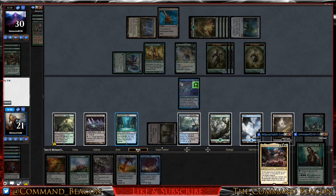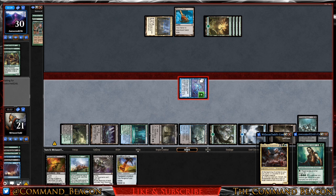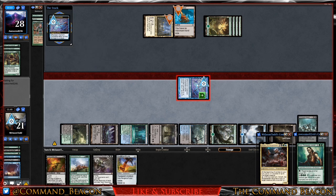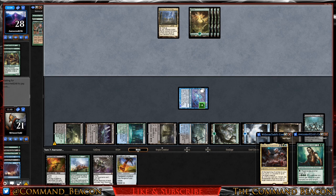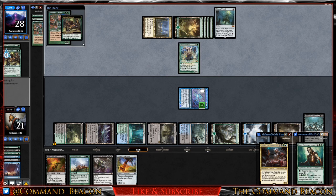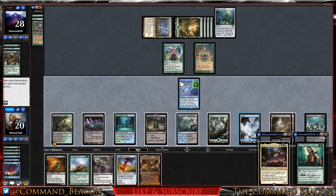We cast Cyclonic Rift with the overload, move to combat, and swing in with the Cephalid Constable. Unfortunately we bounce back their lands too — not necessarily what I like to do. They replay underneath, putting down Mana Vault, Fauna Shaman, and Eladamri.